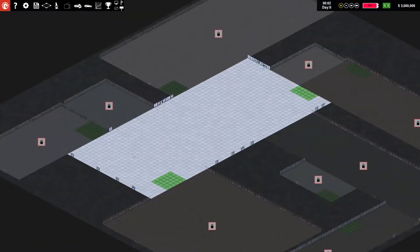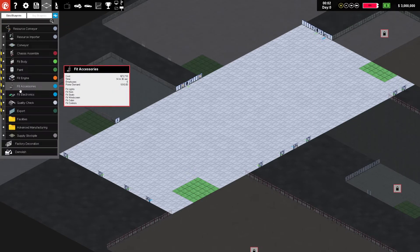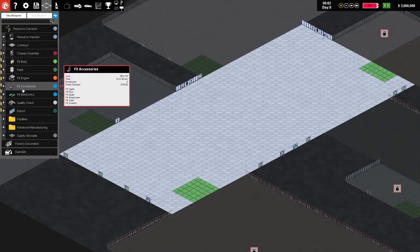Welcome to Production Line. This is an interesting game where you make cars. You start off with pretty basic manufacturing equipment, and as the game progresses and your technology gets better, you can expand upon the assembly process and add all sorts of features to your automobiles to offer and sell to consumers.